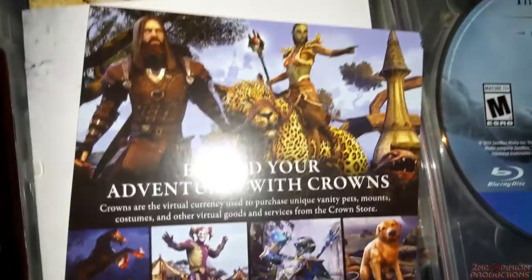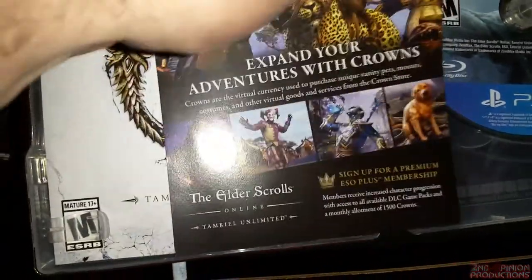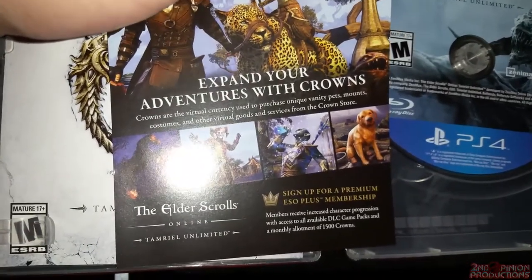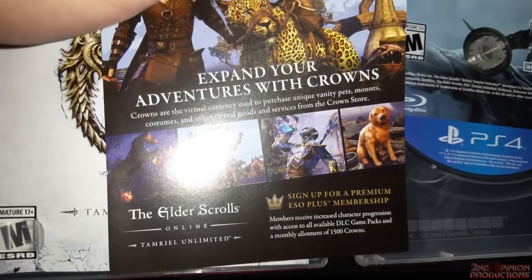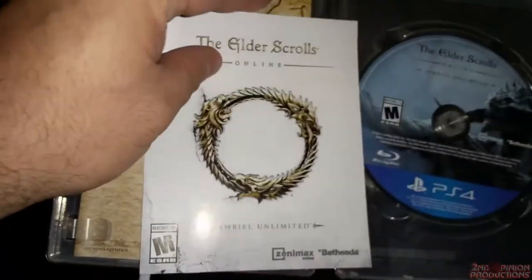Expand your adventures with crowns — crowns are virtual currency you can use to get different suits and so forth, which we did in the Elder Scrolls beta. We'll also be signing up for the ESO Plus premium membership, which gets us a monthly allowance of 1,500 crowns. And here's just the regular booklet.